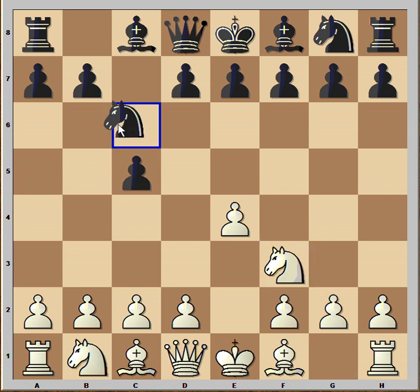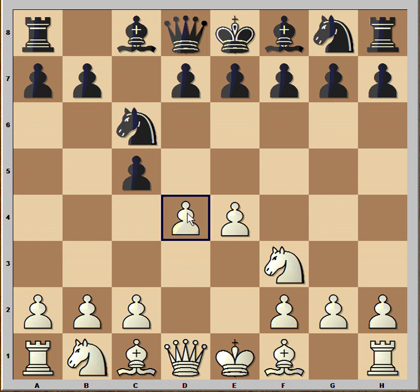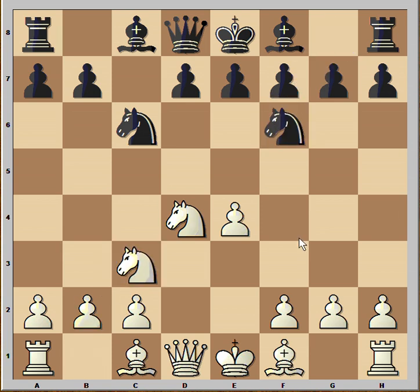Knight to f3, Knight to c6, d4, pawn takes pawn, Knight takes on d4, Knight to f6, Knight to c3, g6 — and we have the Accelerated Dragon variation of the Sicilian Defense.